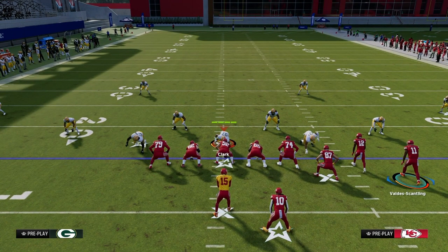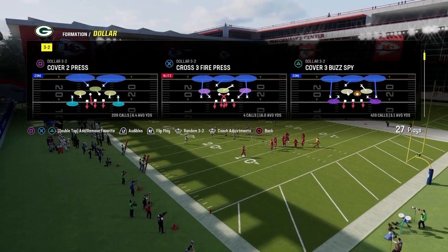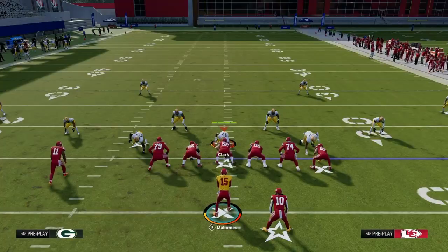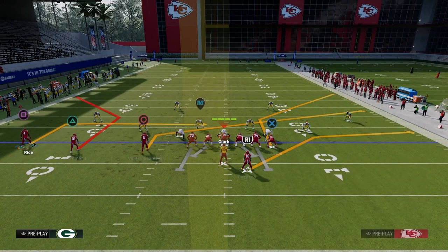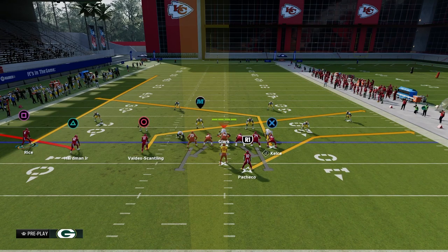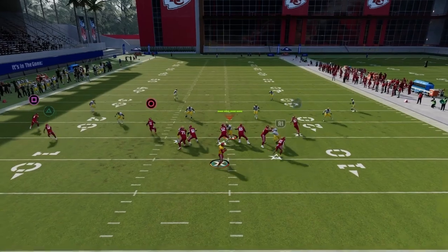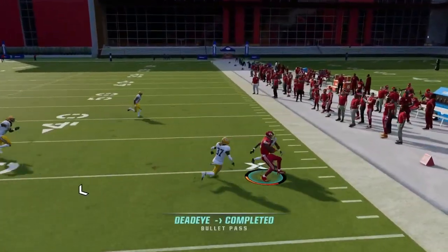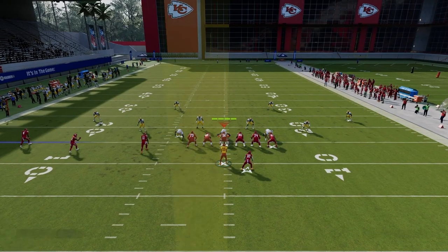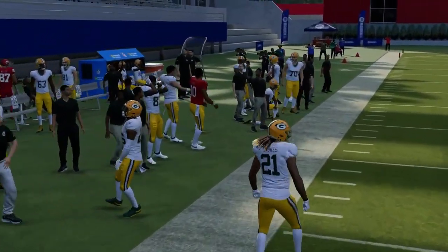That's the shallow crossing concept. In other years of Madden this concept was also manifested through the slant post concept, which we'll look at out of Trips Tight End. The slant post and shallow concept are very similar — basically the same idea. We slant the inside trips receiver, flat the middle trips receiver, streak the outside trips receiver, and post the tight end. The problem with slants in Madden 24 is they sometimes stop in the middle of the field, but hopefully that's cross-applicable to multiple Maddens.